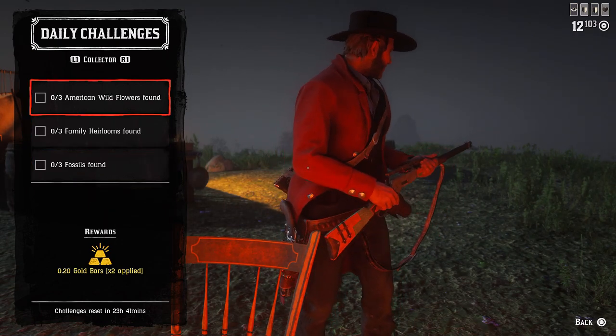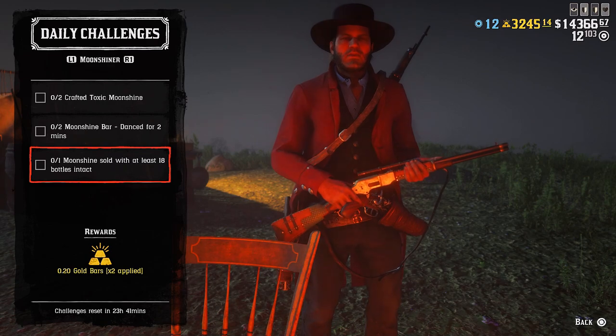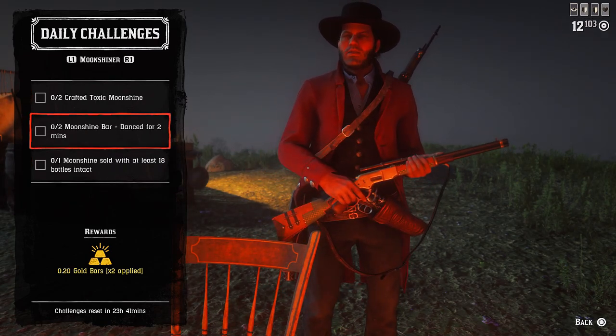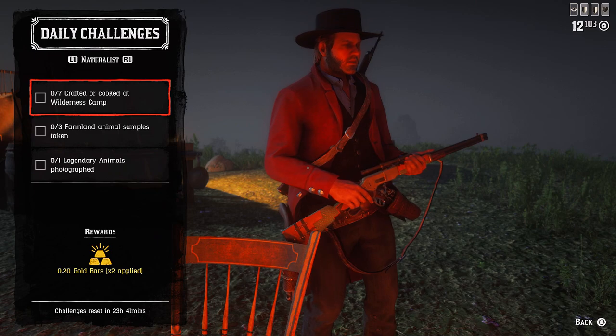For the Trader: 20 donations to Cripps — that could be feathers for example — seven medium animal carcasses donated to Cripps, and two trader missions completed. For the Collector: three American wildflowers found, three family heirlooms found, and three fossils found. For the Moonshiner: two crafted toxic moonshine, two moonshine bar dances for two minutes, and one moonshine sold with at least 18 bottles intact — so drive carefully when selling your moonshine.